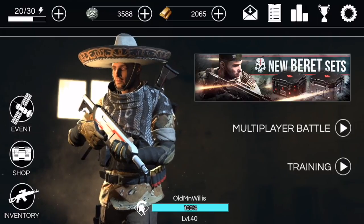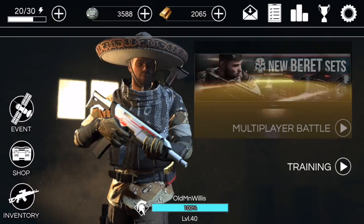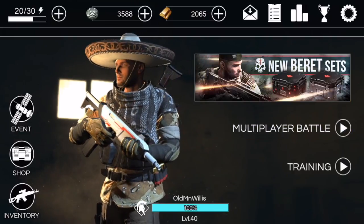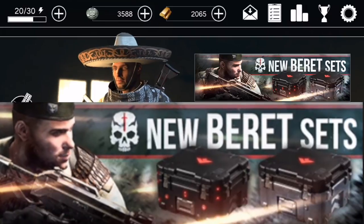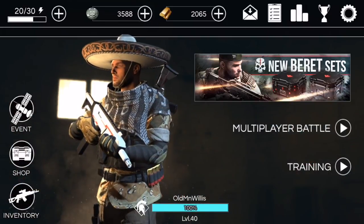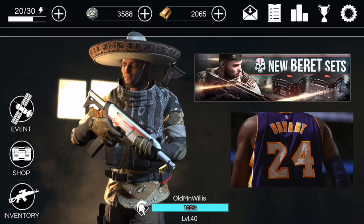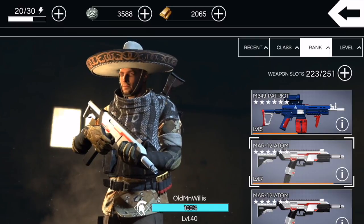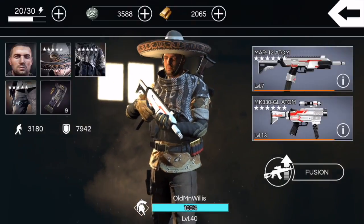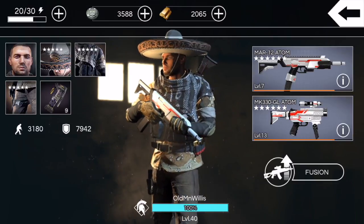What is up guys, here with a crate opening video with the new beret sets. You can see that graphic in the top right — pretty cool looking graphic, pretty cool looking crates. We got 2065 gold, so that will be enough for 24 crates. My inventory looks like I've got enough space; I just had to do some training matches to unlock more space to hold more weapons.